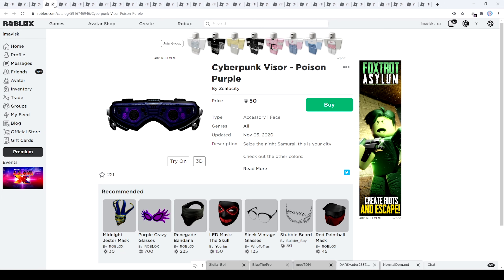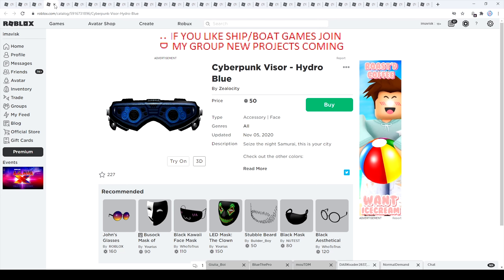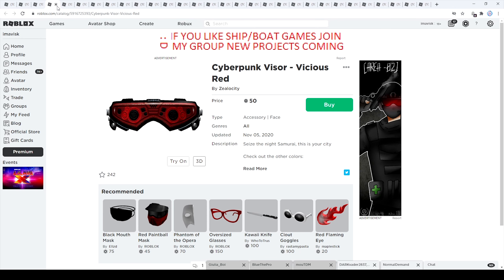Next up we have the poison purple visor, which is a very nice color. It has 221 favorites and once again costs 50 Robux, and was last updated around the same time. Then we have the Cyberpunk visor in hydra blue, another very nice color, also 50 Robux with 227 favorites, last updated around the same time.